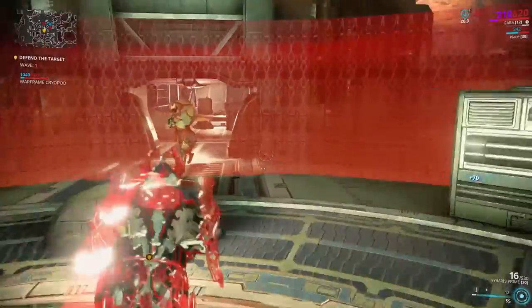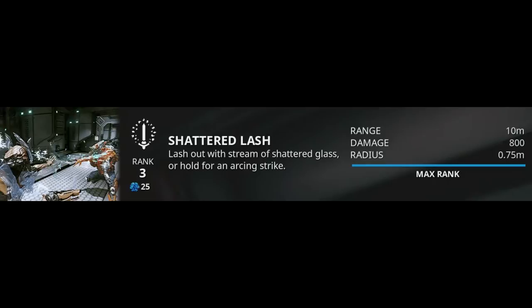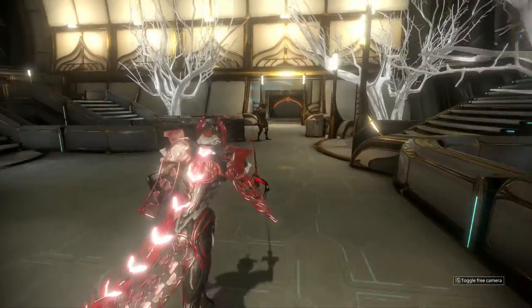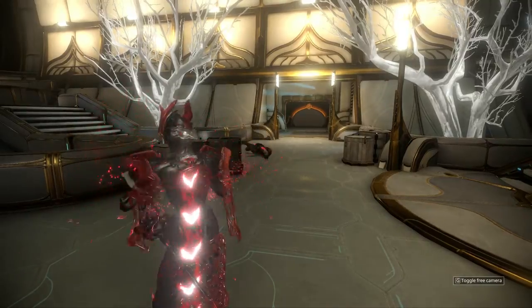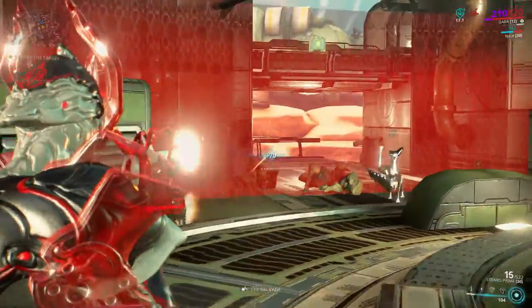Her abilities are inspired by glass. The first one being Shattered Lash, which has two types of attacks. If you press and hold it, you will cut the enemies in front of you with a massive glass blade. But if you just press it, you will impale a straight row of enemies, dealing massive damage to them and also immobilizing them.